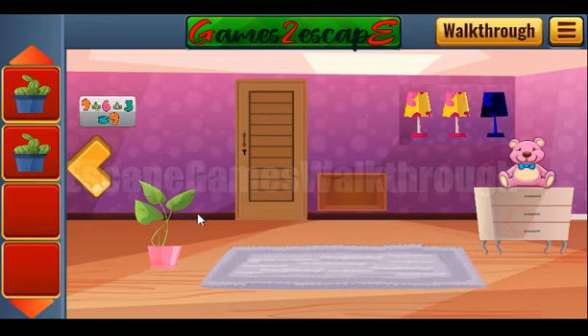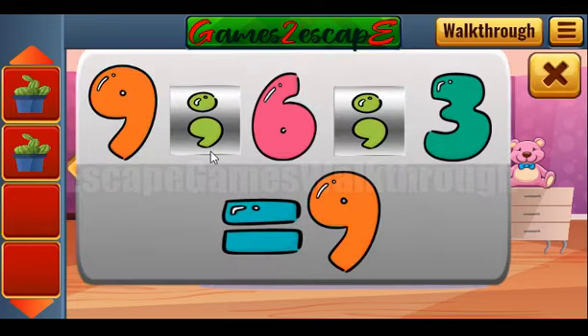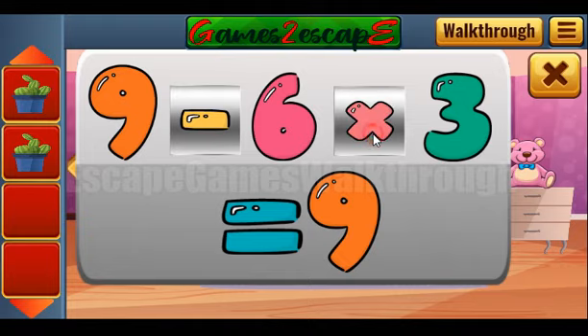Check carpet. Check flower. And let's solve this mathematical puzzle. To get 9, first we need to subtract 6 from 9 — we'll get 3 — and then multiply it by 3 to get 9.